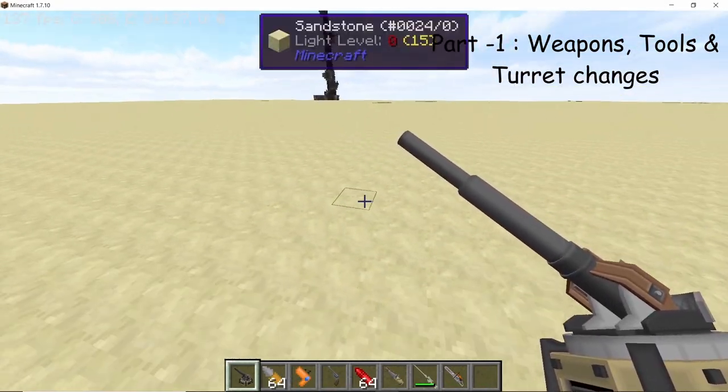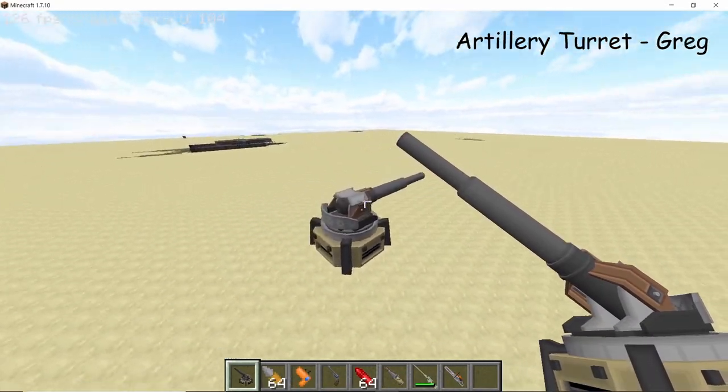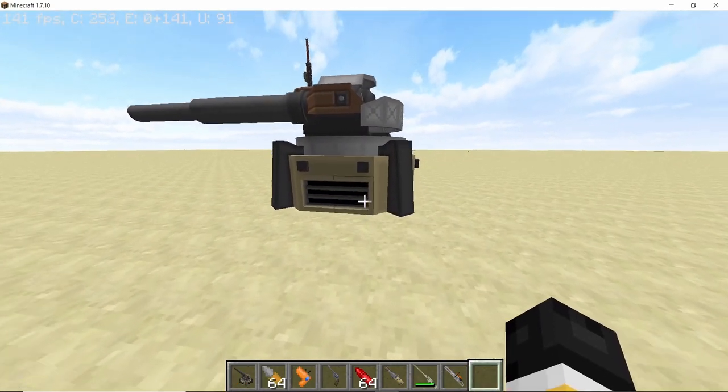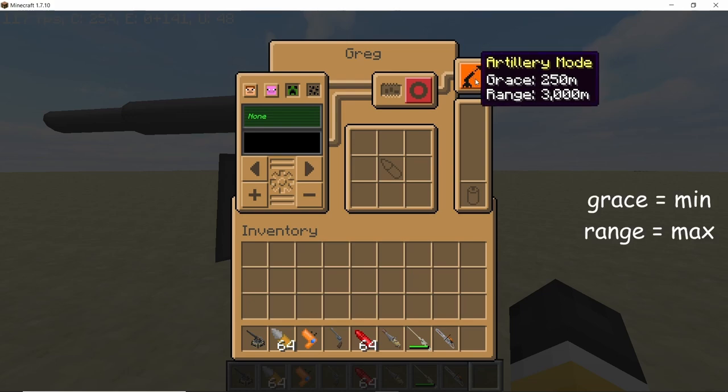First on our list is the artillery turret Gregg. This turret is based on the factory artillery turret and takes up a total 4x4 area on the ground. It has a pretty cool 3D model and it has three modes.